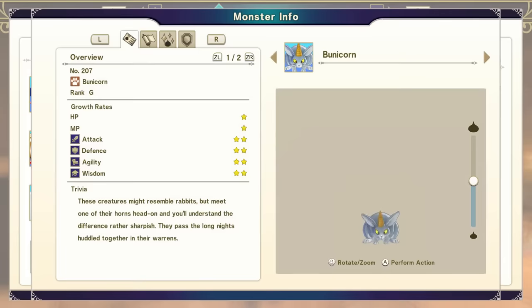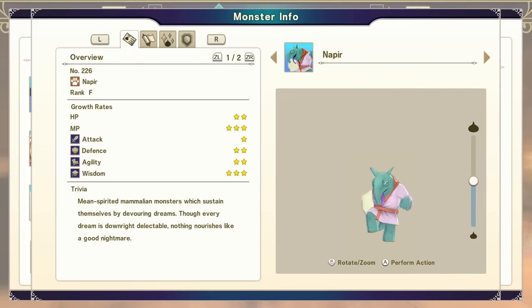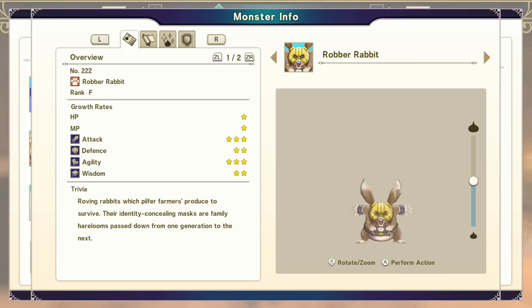You're going to need to catch yourself two Bunnicorns — these are available at the starter location. I would gather three, but at least two. Napir is a synthesis monster: you need any demon and a material type where either one is F-rank. Hopefully you already have some backup characters from playing the game; if not, you'll need to specifically hunt those types. To get a Robber Rabbit, combine a demon type with one of the Bunnicorns you picked up.